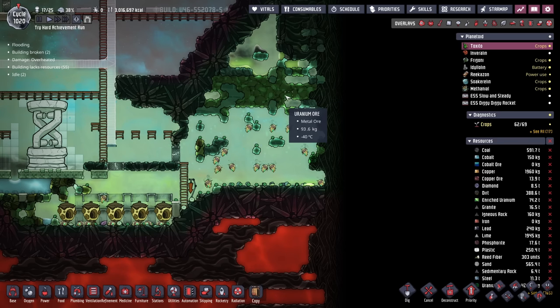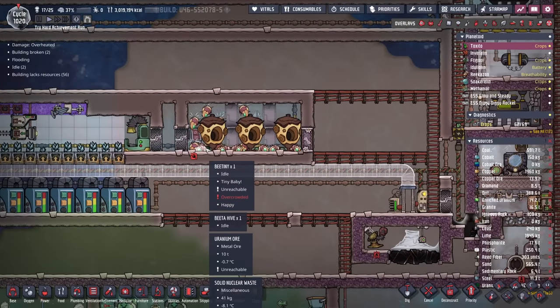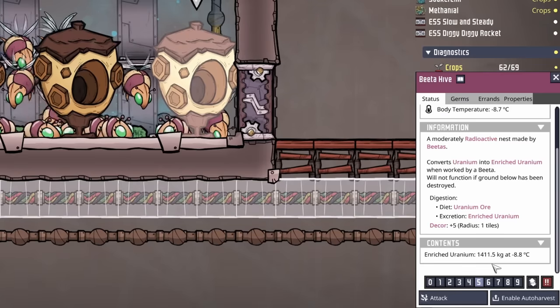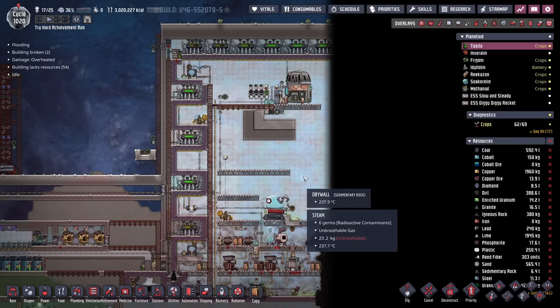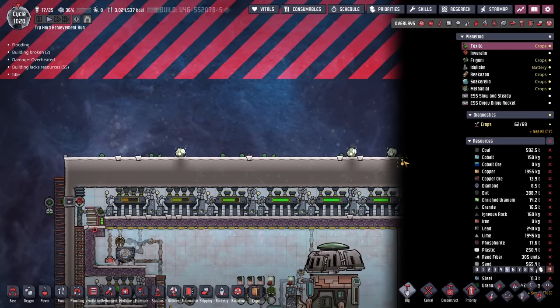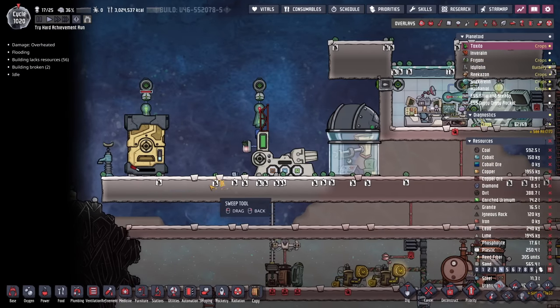Once we get close enough, our dupes are going to come through, bulldoze this entire area, and that'll be that. Elsewhere on the uranium front, we're still sitting with 10 tons of unrefined uranium ore for these three beta hives, and each hive has a little over 1,400 kilos worth of enriched uranium. Our whole nuclear sauna only takes 10 kilos of enriched uranium to run per cycle. Not to mention we have 14.2 tons of enriched uranium still in reserve, plus we're continuously digging out uranium meteors that fall on this planetoid and refining them using those beta hives.